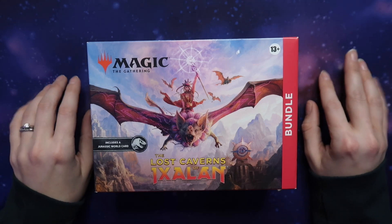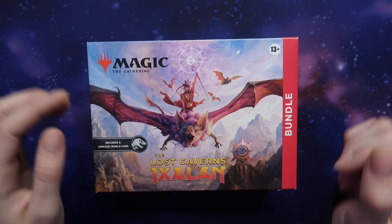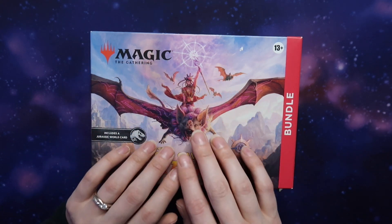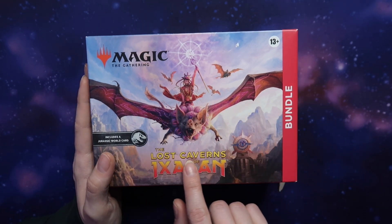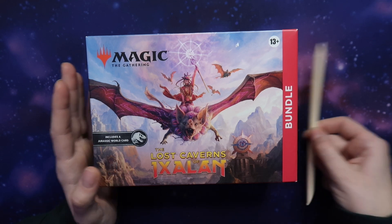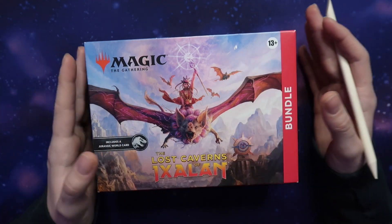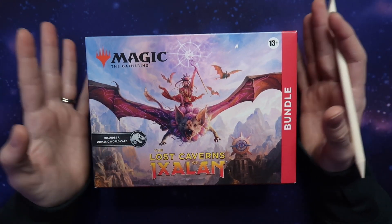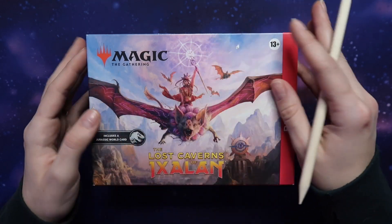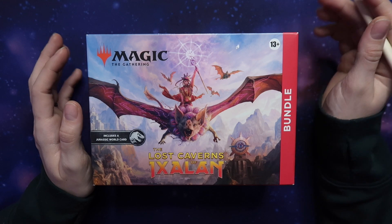Hey there, it's Kara Knightley, and tonight I have with me the newest bundle release for Magic the Gathering. The newest release is for the Lost Caverns of Ixalan. Thank you so much for tuning into this video. We'll be opening the box here and opening all of the packs inside. This is an ASMR-focused video, so it'll be super relaxing with lots of tingly sounds. If you enjoyed the video, don't forget to give it a thumbs up and hit the subscribe button down below.